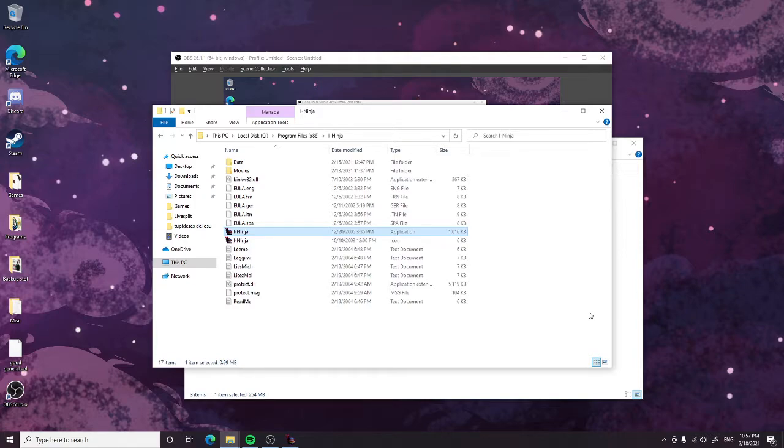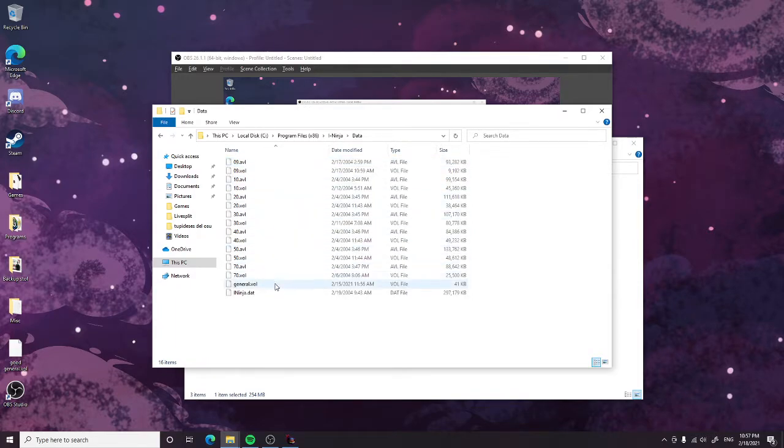So first of all, within your iNinja file, you'll find that there is a folder called data. The general .bol file is where debug mode is decided. There's a value which says debug mode equals zero, which you'll have to change using Notepad++ or any other similar applications to one.